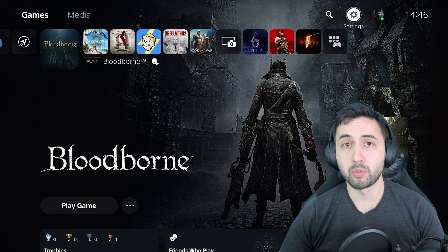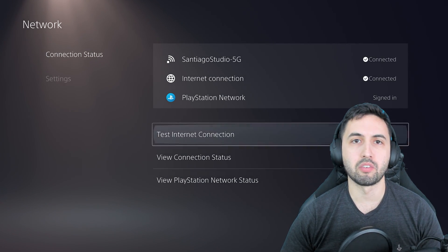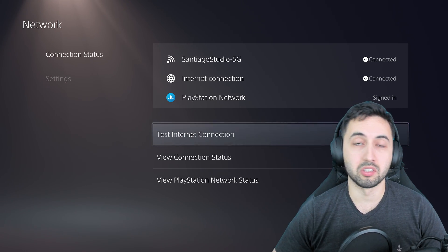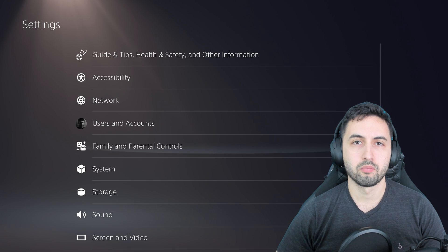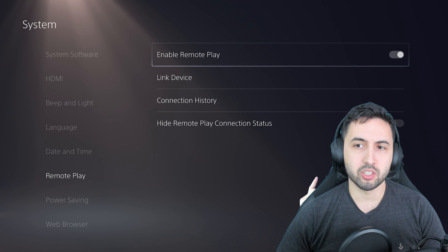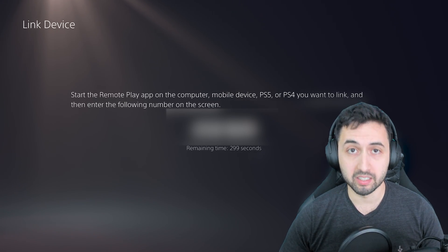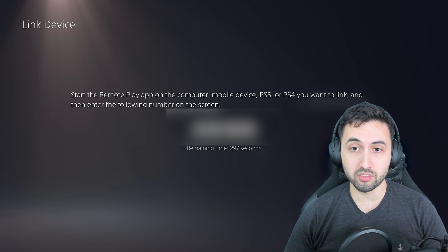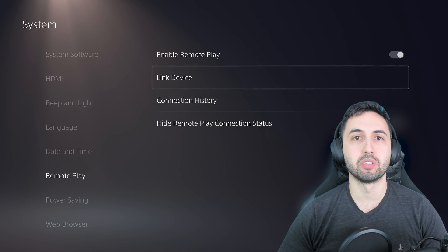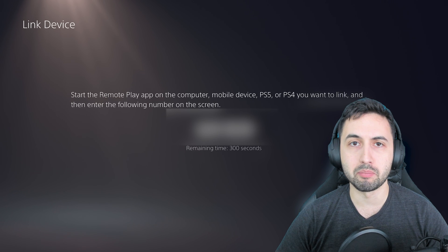On your PS5, go to the top right corner to Settings, then go to Network and make sure your PS5 is connected to the same router as your Steam Deck via Wi-Fi or Ethernet cable for a more stable connection. Then go into System, Remote Play at the bottom left corner, and make sure that Remote Play is enabled. You'll see an option called Link Device — we'll need it for later. When you open it, you have 300 seconds to use that code on your Steam Deck.